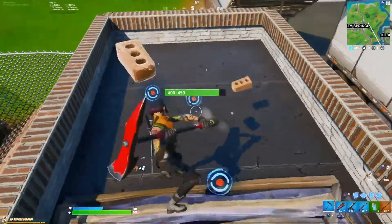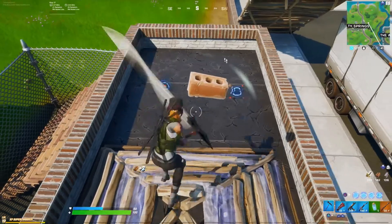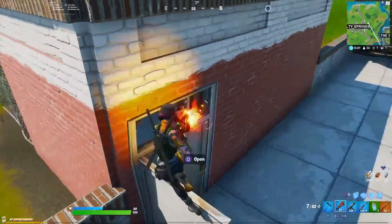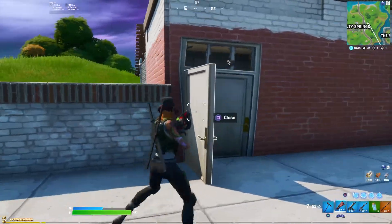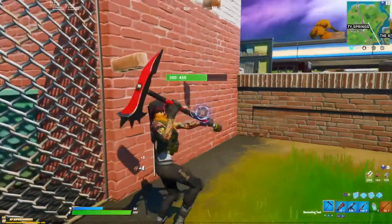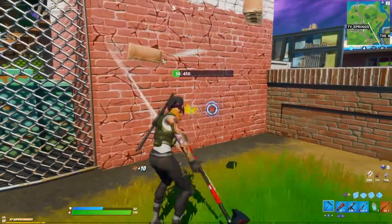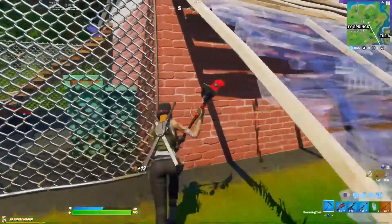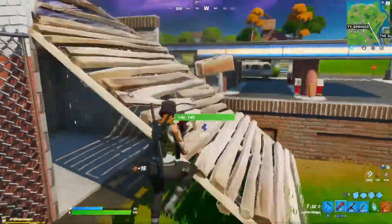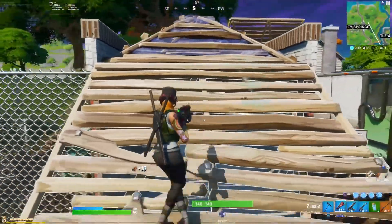How did this guy build this up here? He's not even looking at it and he's managed to build a pyramid above, and then there's two doors. Why is there two doors here? I'm coming in — I'm going to break in. The wall's still there — what? I'm trying to break the wall again, and finally we're in.